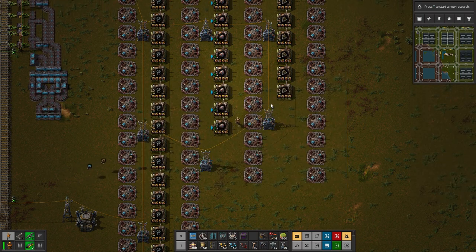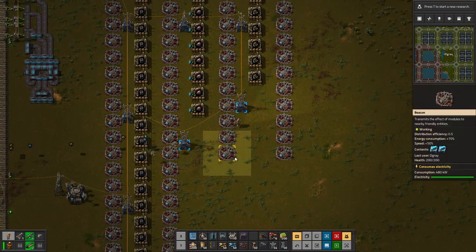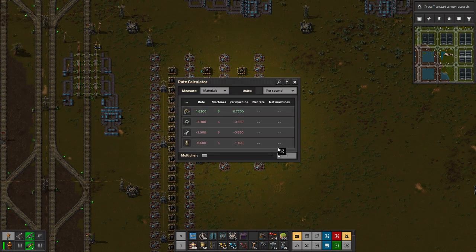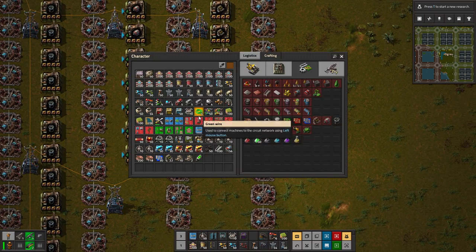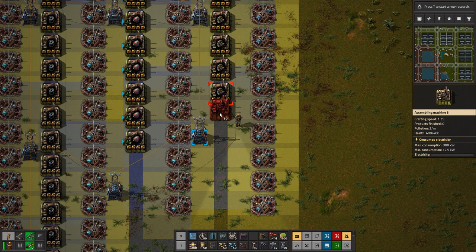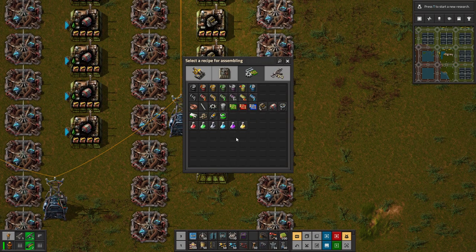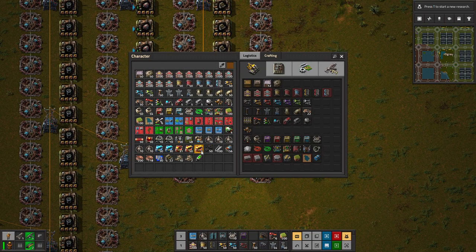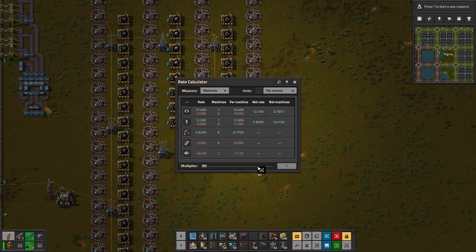The next thing we need to do is figure out the two inputs. Green circuits will be needed for both of these — that's not too bad. Over here, iron and gear wheels: we require six and three, so pretty much nothing, but we do need to get them on a belt. Because then we'll have gears at the top and pipes at the bottom. We can give it speed modules if needed, but there's a surplus of both so we don't actually need more than one of each.